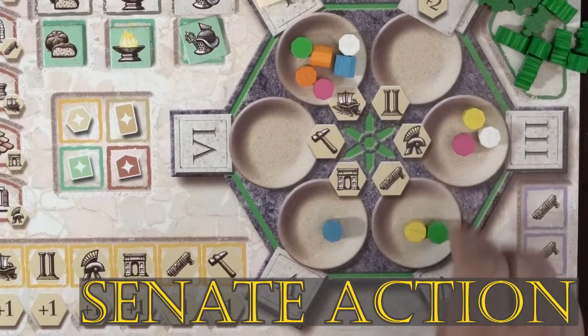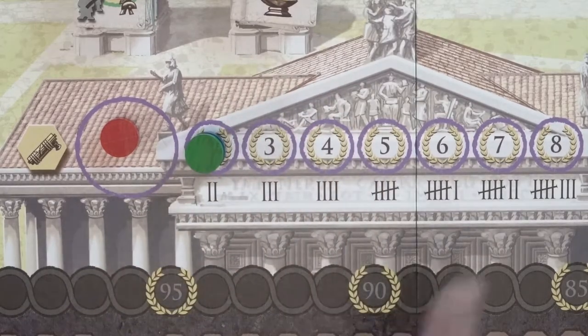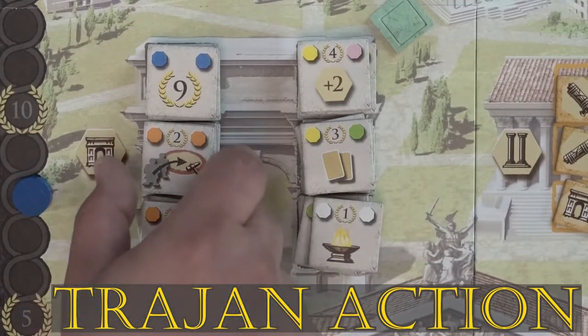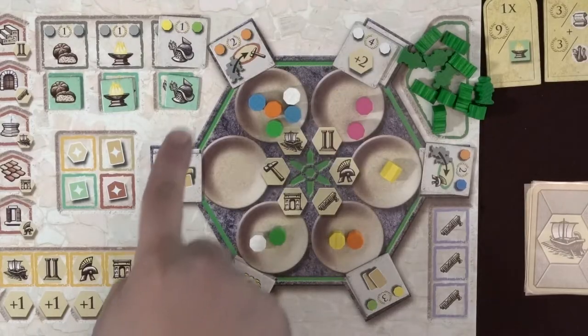The Senate action is found at tray 4 and lets you advance your Senate disc by one space on the Senate track. The active player puts their disc on top of any existing markers on that space, then scores the amount of points shown in that spot. Once a player has reached the 8 victory point space, they cannot perform this action anymore this round. Tray 4 also holds the Trajan action: take the top face-up tile from one of the 6 stacks on the game board and place it face-up in the space currently occupied by their Arch of Trajan, then move the arch to the next free slot clockwise. If all slots have Trajan tiles already or you fill the last one, move the arch to the center of the action circle. If their action circle is full of Trajan tiles, you may not take the Trajan action.